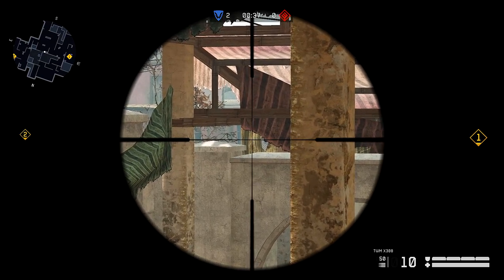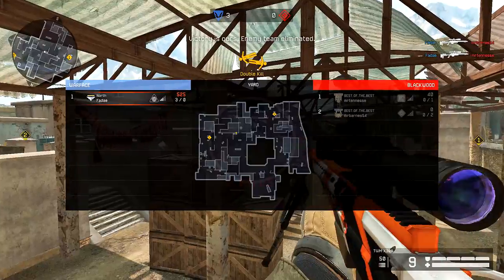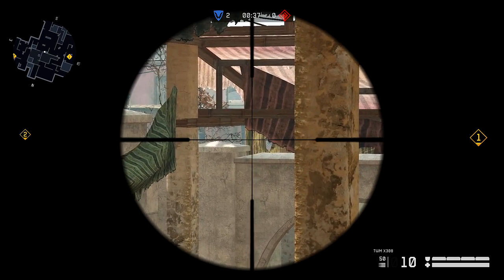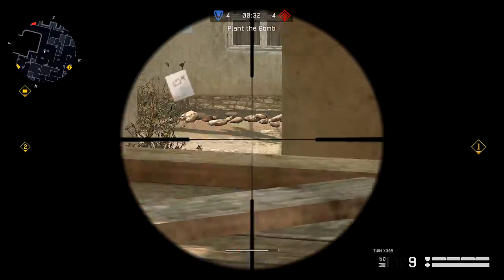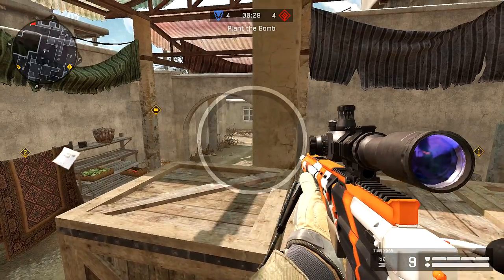This next spot is really cool but I don't see it used too much because the timing is way off. It can work if the enemy team rotates from two and boosts up in their base, because you're able to see them climbing up. This spot can also be used to peak market and window, but the bad thing is it's very risky and time-consuming.